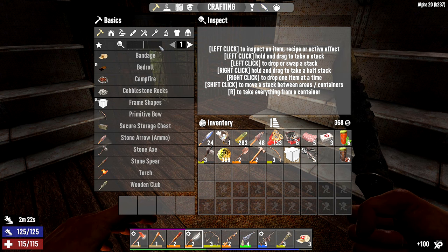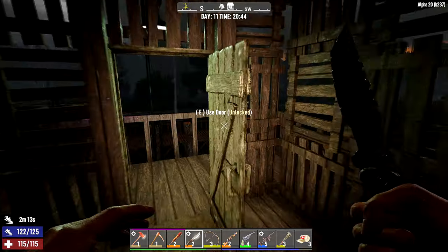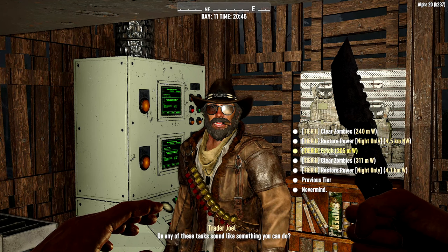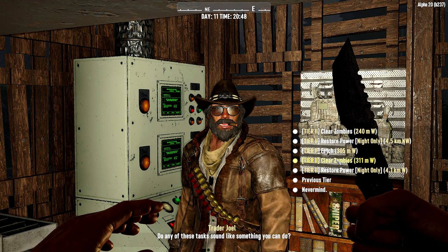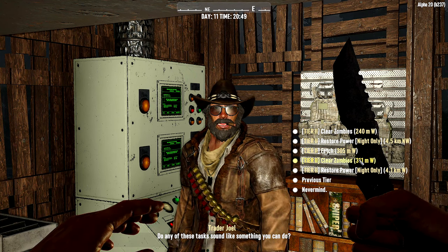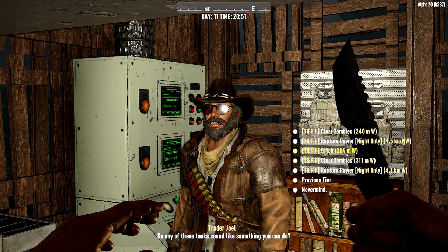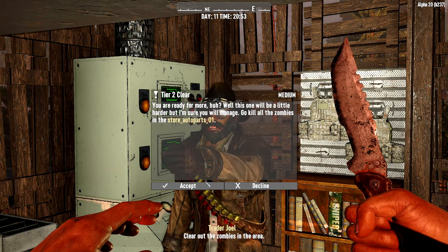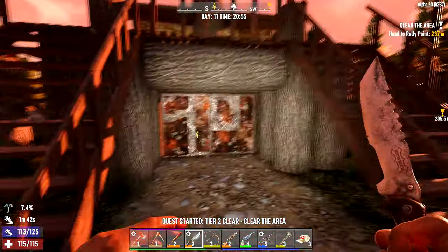What is the double pocket mod? Scrap polymers, leather duct tape, mechanical parts, and sewing kits. Sewing kits are actually really rare at the moment — I'm really struggling to find those things. Let's get another mission while we're here. Let's not attempt another restored power until we have ammunition growing out of our ears basically. Clear zombies, fetch, clear zombies — we'll do the 240 west. Let's do a clear — clears are basically the same thing, and we don't have to take up an entire slot for the fetch item.